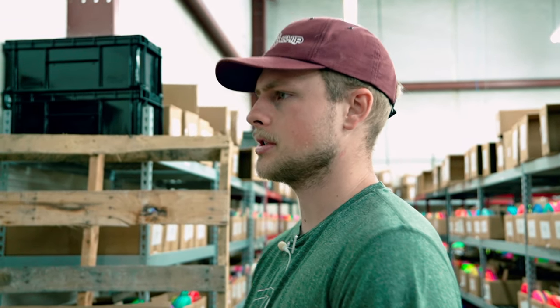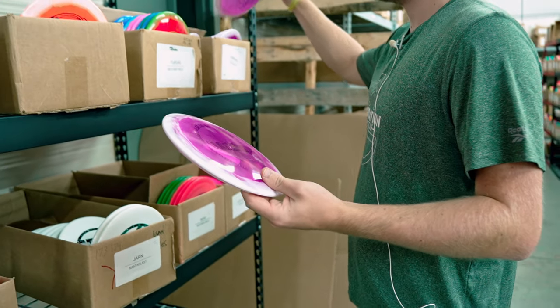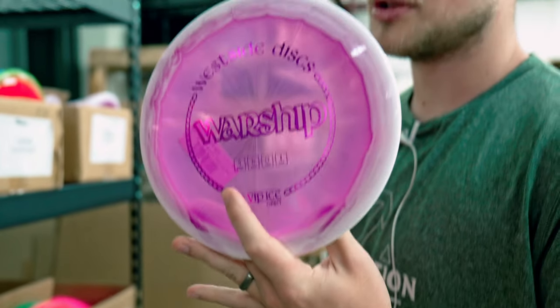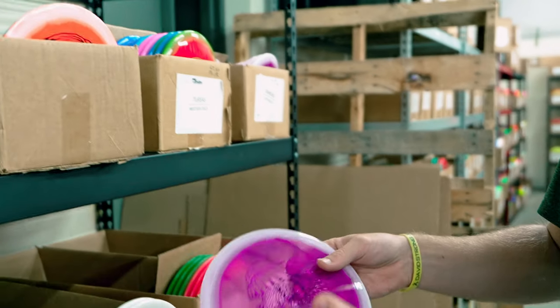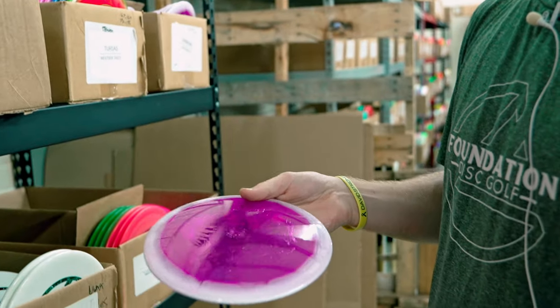All right, we're over here on the Trilogy shelf — look at this, more additions. Shout out Jason. We've got a bunch of Trilogy. I feel like Trilogy had a few slower weeks and then they were like, boom, throwing a bunch of stuff in there. First thing, I've got a few molds in the Orbit Ice here. Got the Warship and the Diamond. The Warship is one of the straightest mid-ranges out there — incredibly straight in this amazing VIP Ice Orbit plastic.